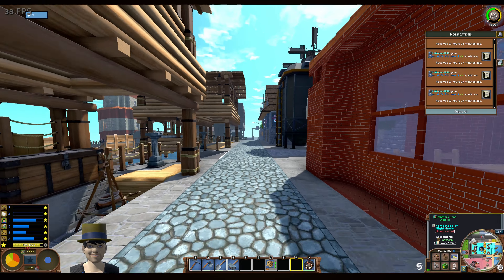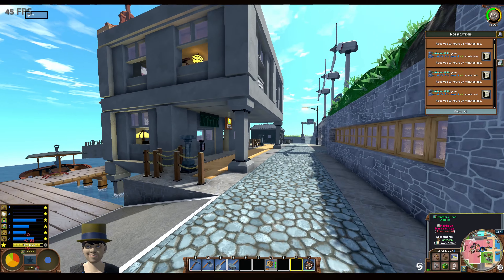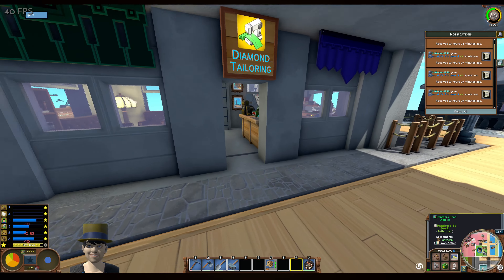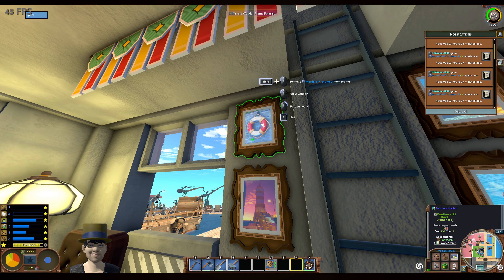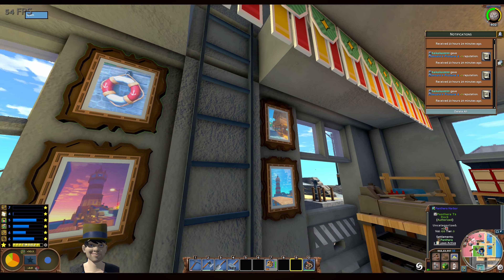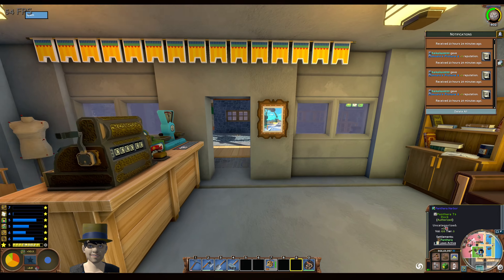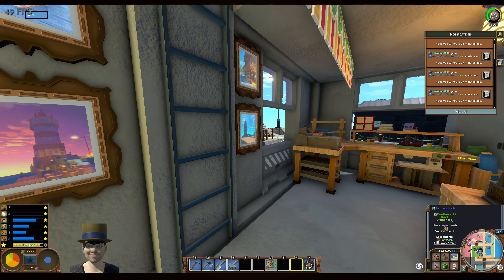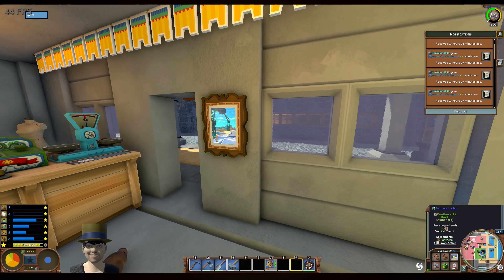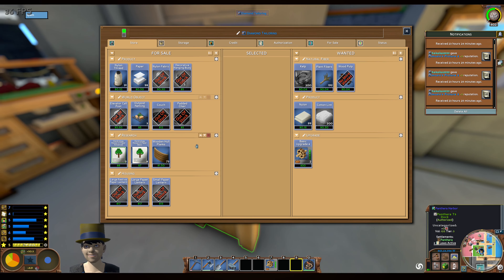I dislike how the character always changes direction now - in Eco 9 it was always the same direction you were looking at. Anyway, now in the shop: which images got rating? Number three was rated, number seven nothing, four nothing, six - this one got rating, and then this one. Okay, not bad - all the high level ones, that's quite good.